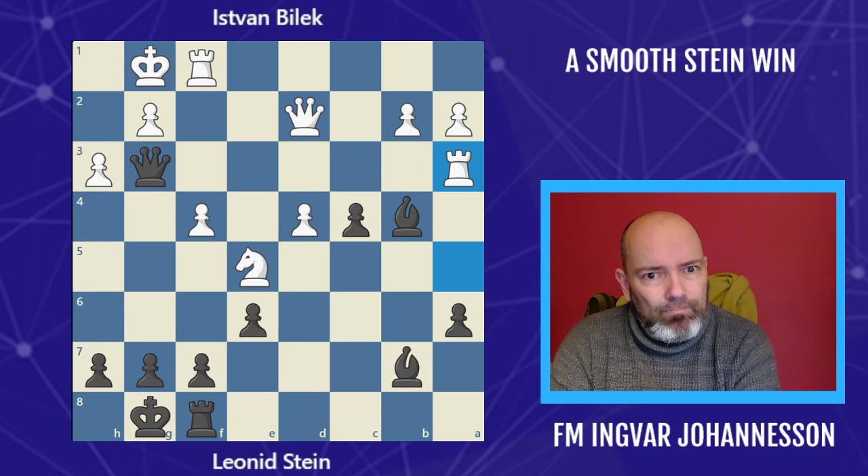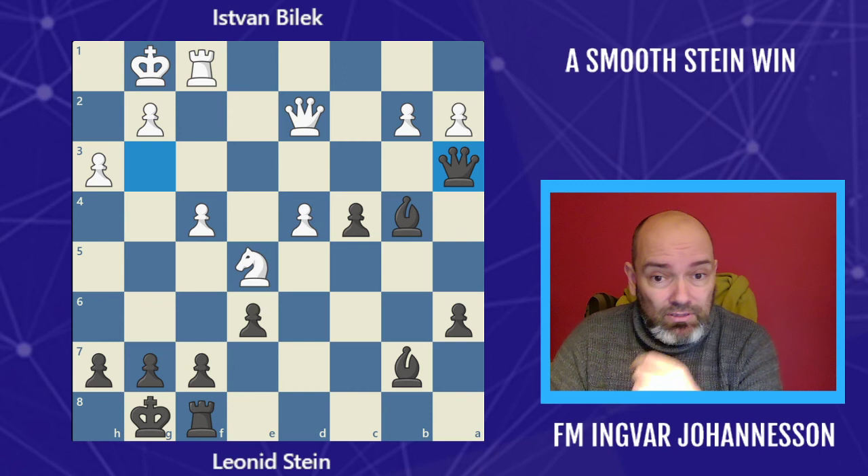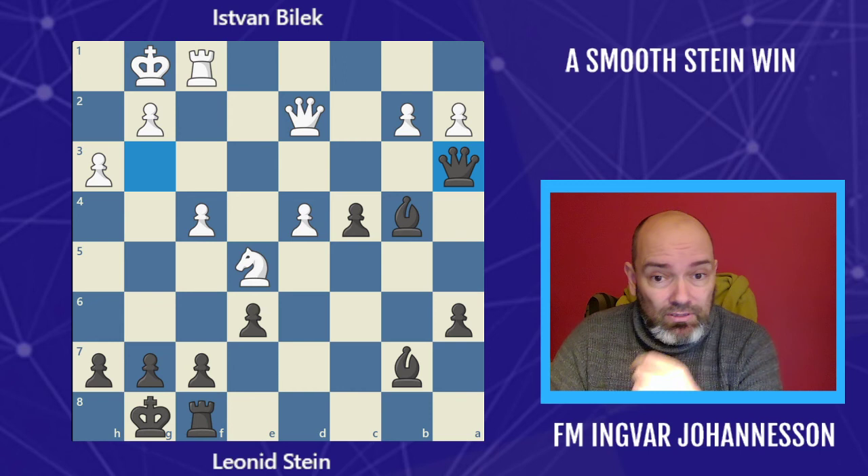Last ditch effort here by Bilek — he plays rook to a3. And if we now take on a3, white keeps playing. But queen takes a3 is the nice final blow and black wins a piece. If you take the queen, I take your queen and I have two bishops. There's not going to be much more left in this game. So Bilek resigned — yet another miniature in the books for Leonid Stein. Hope you enjoyed it. See you in the next one. Bye.